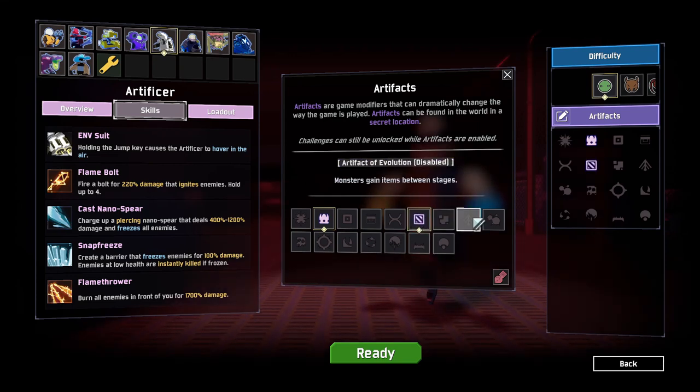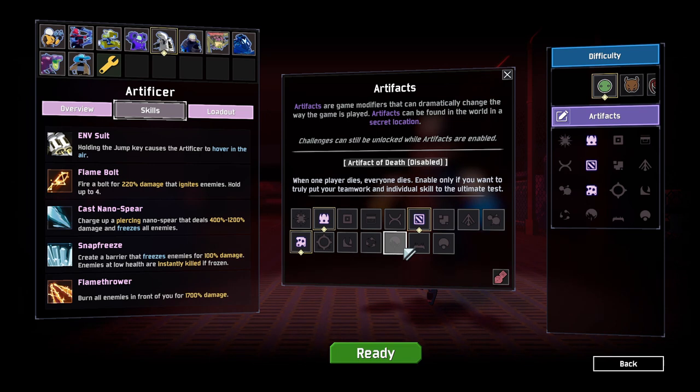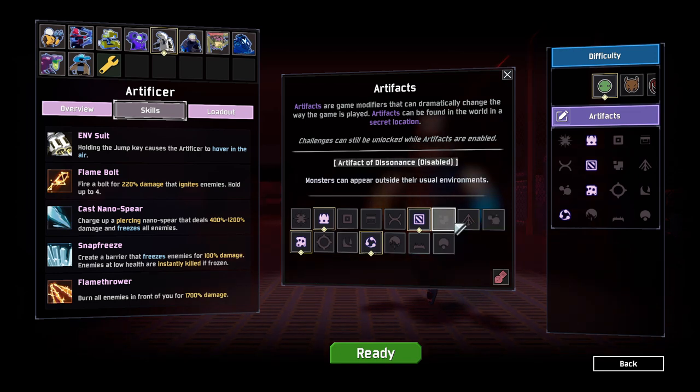Then you can use artifact of glass, which gives you 500% damage but you have 10% health. Then use artifact of sacrifice, which allows monsters to drop items on death but they no longer spawn from shrines. And then artifact of swarms, where monster spawns are doubled but monster maximum health is halved.